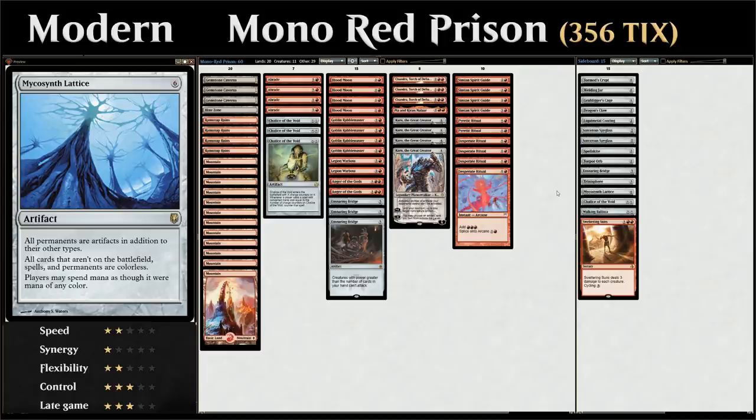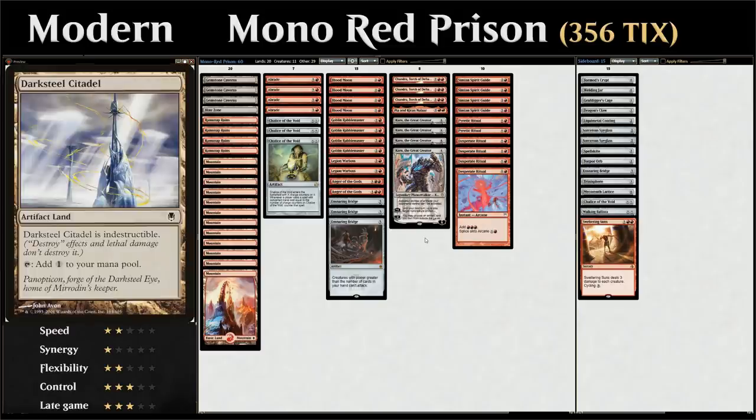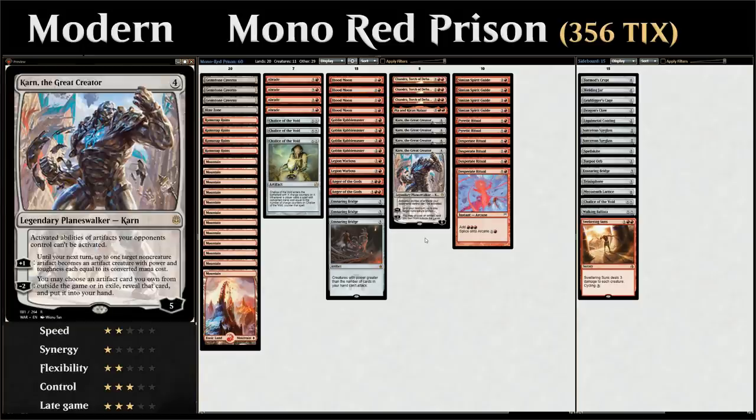Mycosynth Lattice is a six mana artifact that says all permanents are artifacts in addition to their other types. If we combine that with Karn's static ability saying activated abilities of artifacts your opponents control cannot be activated, it essentially means the opponent can no longer tap their lands for mana — because much like a Darksteel Citadel can no longer tap for mana when there's a Stony Silence out, if the opponent's lands all turn into artifacts they can no longer tap for mana either.